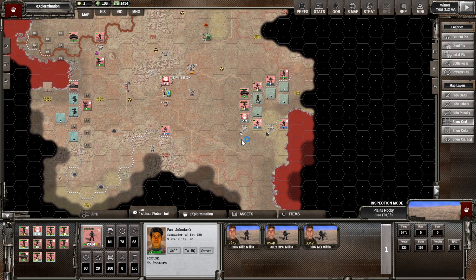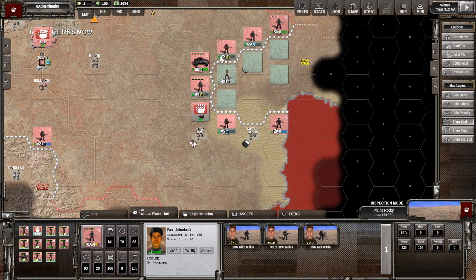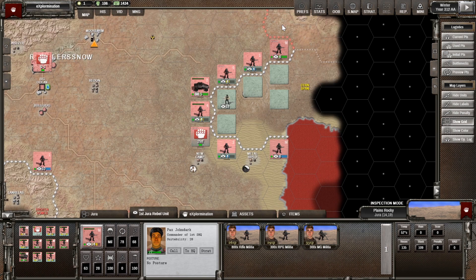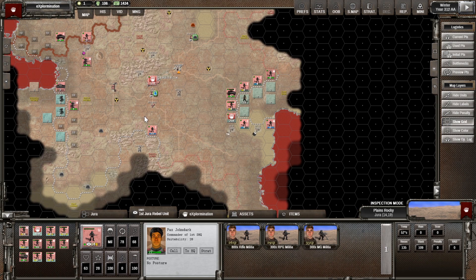On the east side of Victor's Snow, we are slowly pushing back a faction of mutants. It's possible that they might attack us, but I'm hoping we can push them back without having to attack them ourselves. If not, I'm going to try and surround them and encircle them, and then defeat in detail.